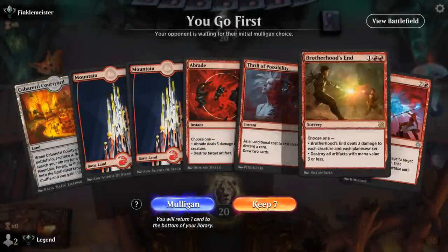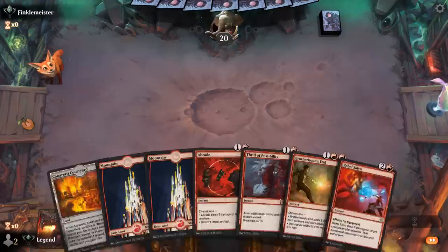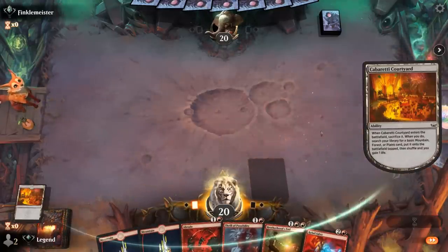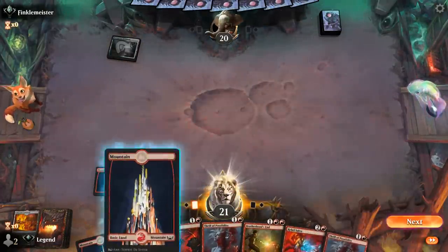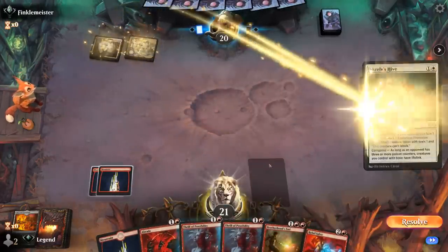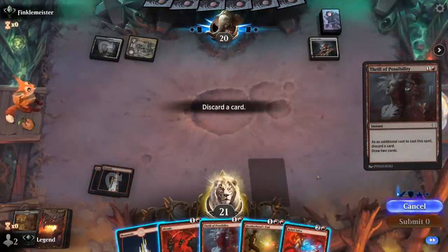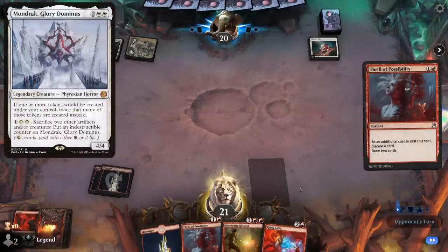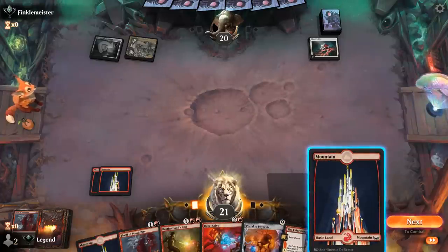Game five: we're on the play, hand has a lot of removal and a bit of discard and draw to hopefully find some more action spells. Let's see what we're up against — hopefully a creature deck where all these removal spells can shine. Green-white and looks like tokens, maybe poison. Brotherhood's End is going to be good, Abrade maybe not so much. Salvo can maybe still answer Mondrak, so let's discard Abrade. Portal we can easily discard — Elder Dragon War is also quite good in this matchup.